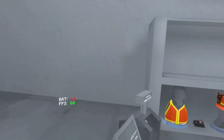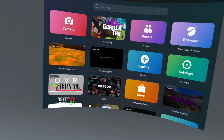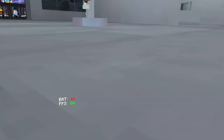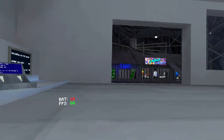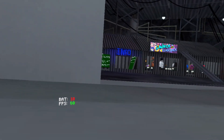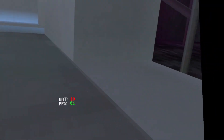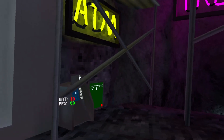Alright, so the first glitch is probably gonna be this one right here. Bring that owner here and your hands will be under the floor like this. And once you get out, there's also a teleporting glitch so you can do it over here. Go like this — it takes some time to teleport.